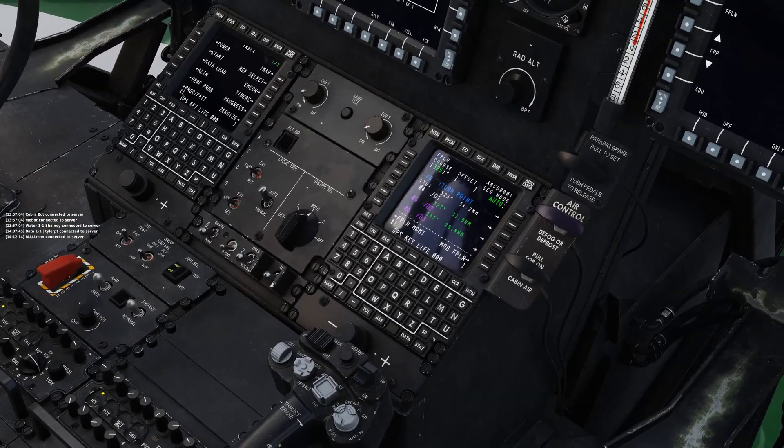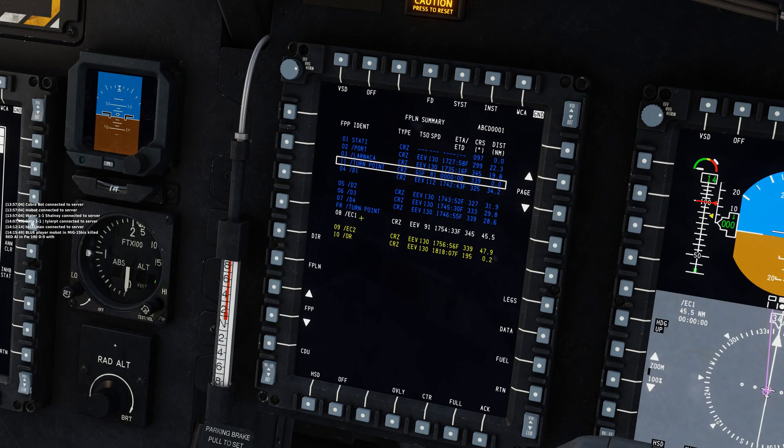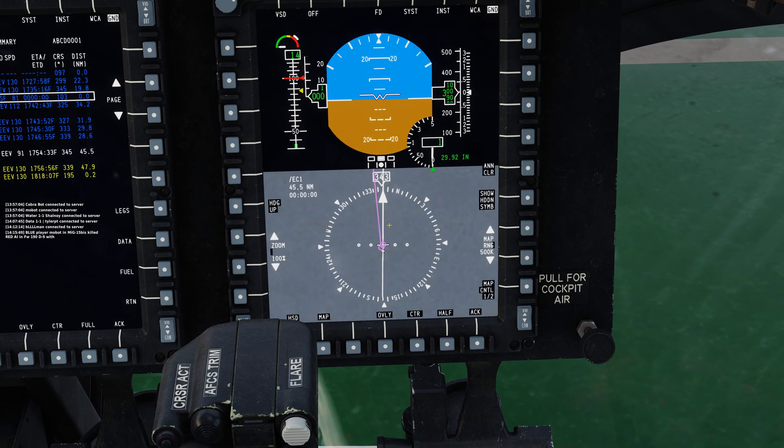You can also do direct waypoints from the CDU. Use the arrow buttons to scroll down to the one you want. Let's say I want to go from the oil rig to one of those convoy ambush points — I can just hit the direct button up top and then pick the waypoint I want to go to. Let's say EC1. Now that's the direct waypoint in the system. You can verify that on the flight plan page as well — and you can see now instead of that magenta line going to the other one, it's now going to the first enemy convoy ambush point.